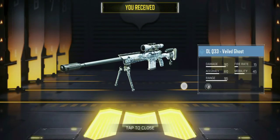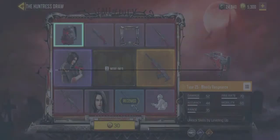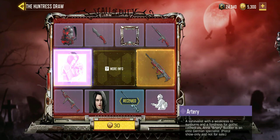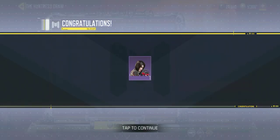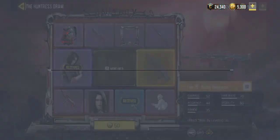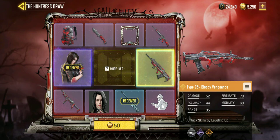I just take screenshots of everything. Next let's see what we get — second draw for 30 COD Points. And we have Artery! Oh my god, that is totally cool! How did we get her on the first try? Oh my god, that is awesome!